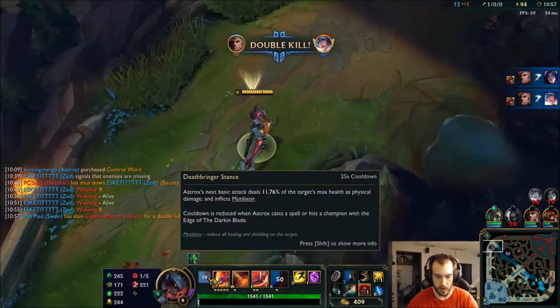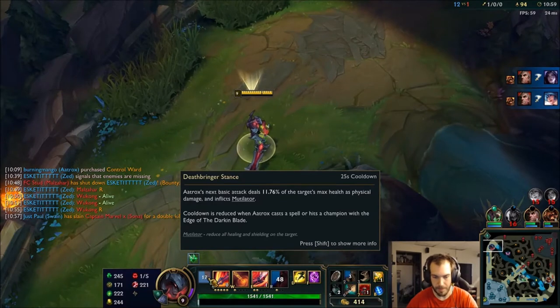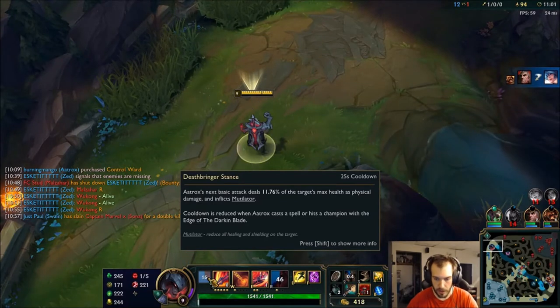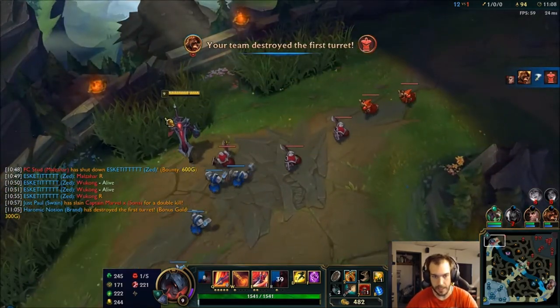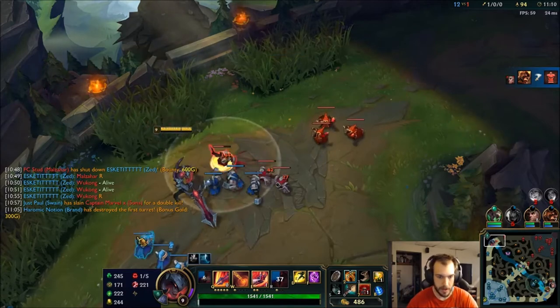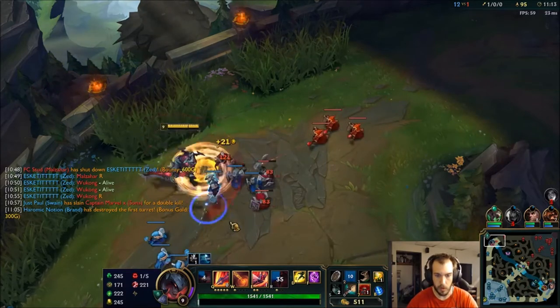Right now this is doing — look at that — 11.76% of target's max health and it's Mutilator, which decreases healing and shields. So that's really good against like shielding season stuff, and a shielding meta — pretty similar to Aurelion Sol.